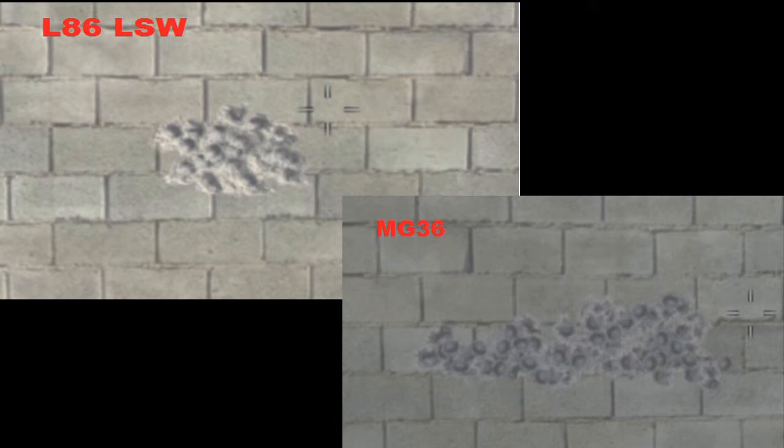Comparing to the MG36, you can see it's all slanted out right and left. The L86 LSW looks great because it stays in one little circle when I'm not moving the analog stick, but you're not likely to get a headshot with that. The PKP Pecheneg is stronger and more accurate, so I believe it's the best light machine gun in Modern Warfare 3.